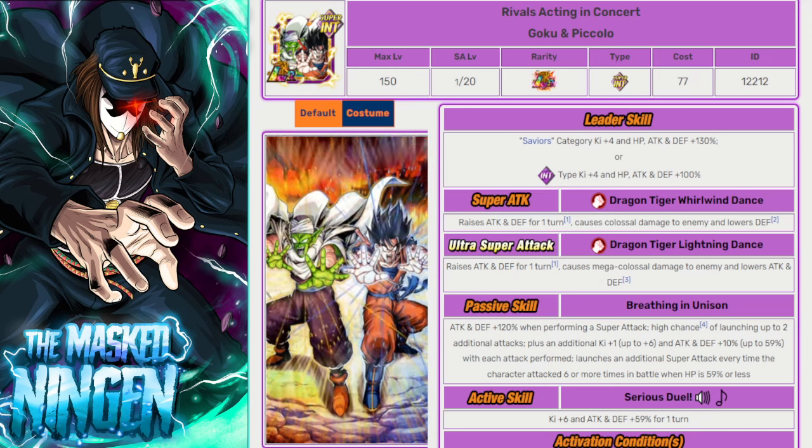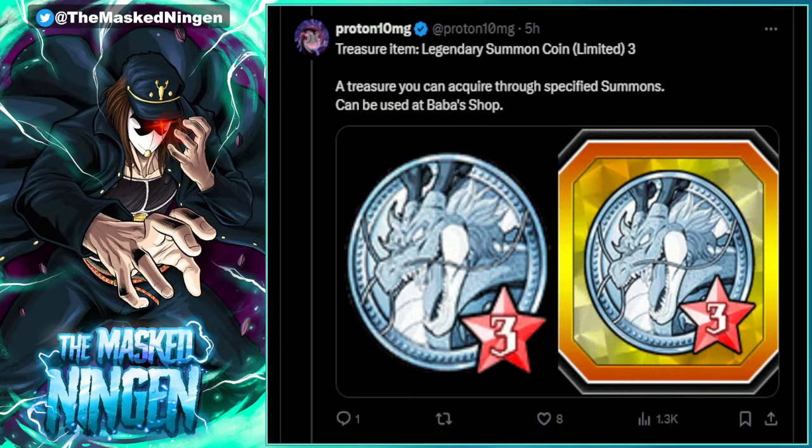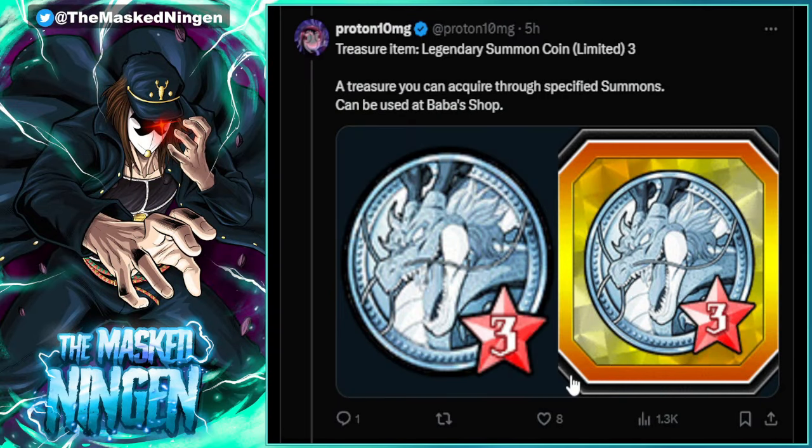Shout out to Proton, who posted the data download breakdown thread. This is the third yellow coin banner on Global with the pity system, so the coins are specifically labeled as pity coin three — you can't carry over any old pity coins. The only thing you can do with old ones is trade them for yellow coins, so if you do have any, make sure you do that.